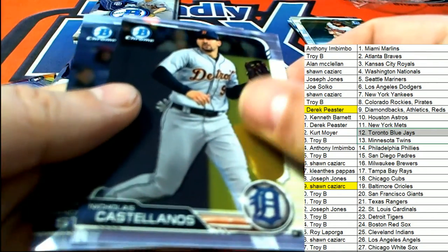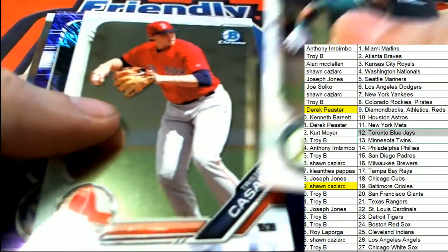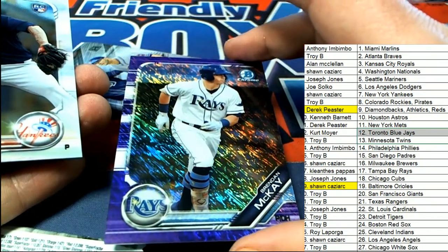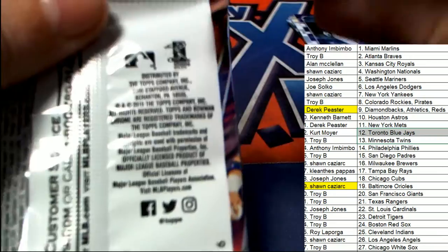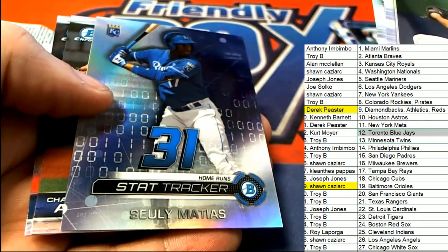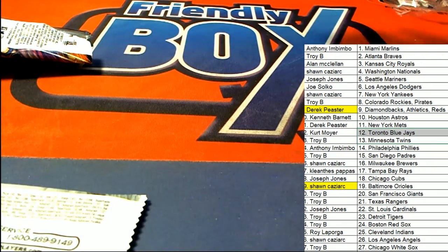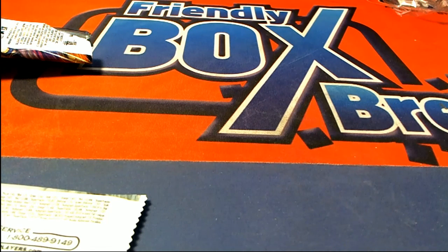Oh my, nice hit! Shad Cass with your Orioles rookie — very nice, very nice shimmer. KP, nice shimmer for you sir. Nice stuff coming out in Bubble Chrome Baseball. That is really something there — some good stuff popping with two autographs.